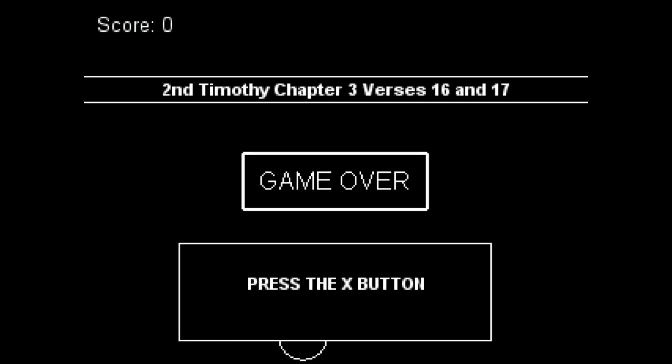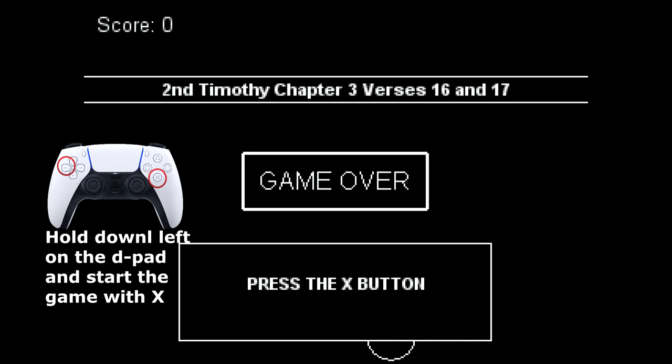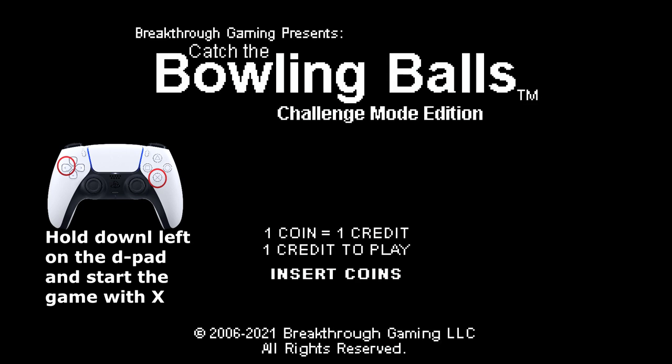As you can see right now, this is the normal speed. But if you hold down left on your D-pad and start the game with the cross button in the main menu, you can move your bowl faster. This will help a lot.